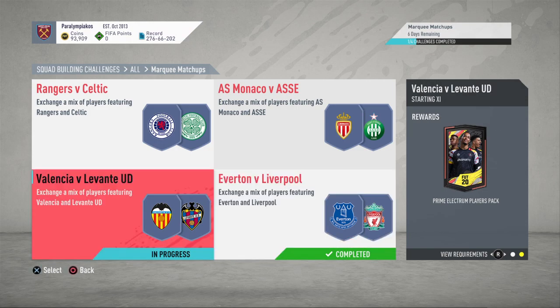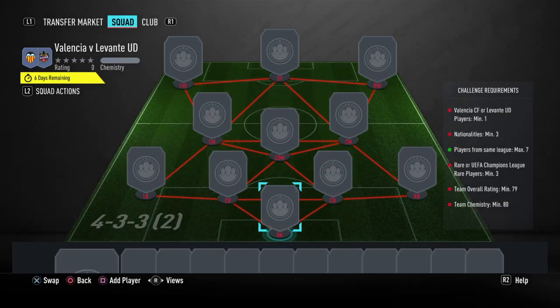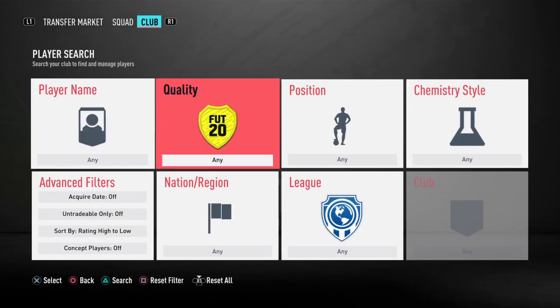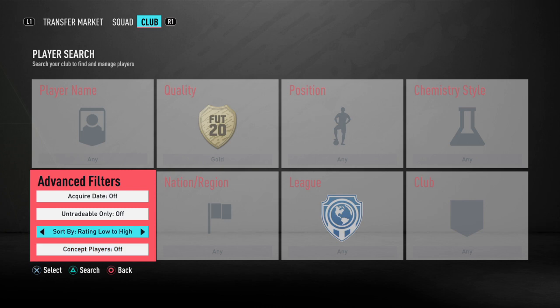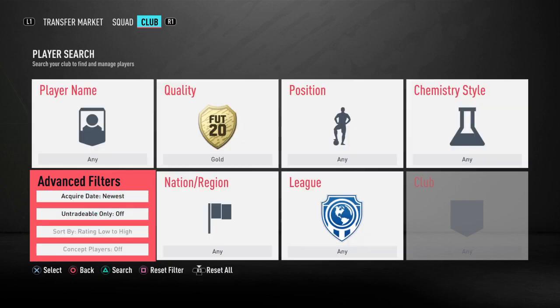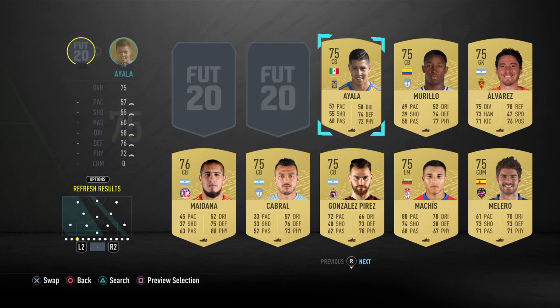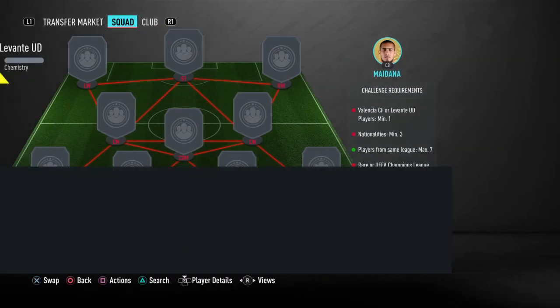It's the second Prime Electrum Players pack, and I guess they're kind of decent packs, although we should have probably seen a better one for the Everton one. But it's a 35k pack overall when you complete all these, so this one's about 6.5 to 7k. If you want to bid, you can probably get it a bit cheaper than that, but obviously I have to do it quickly, so that means I've basically had to bin all the players — I haven't really had a chance to do it how you're meant to.